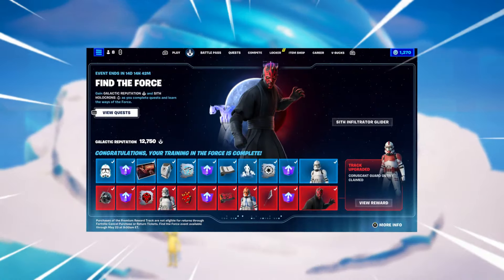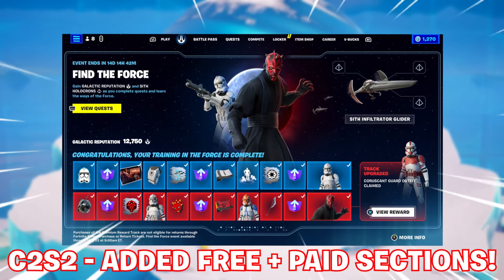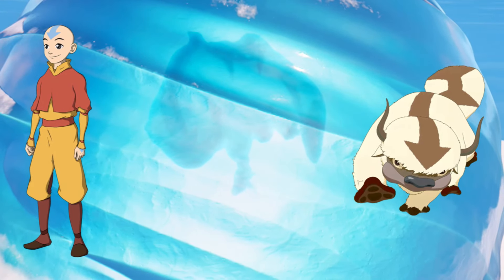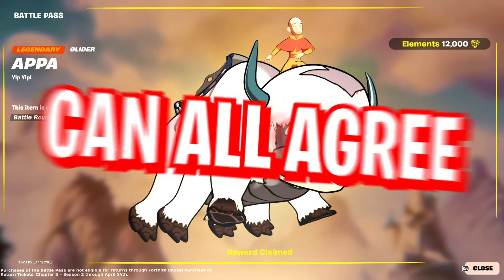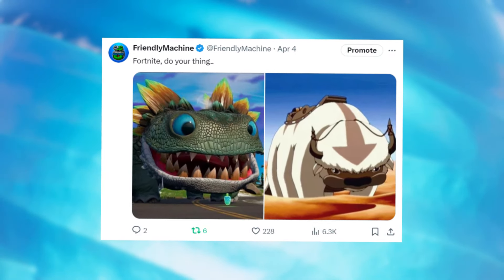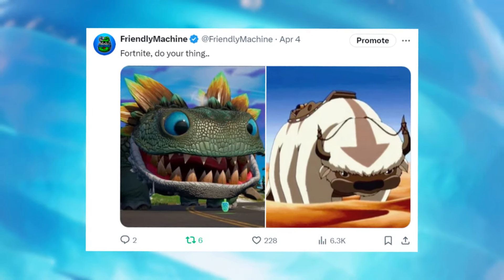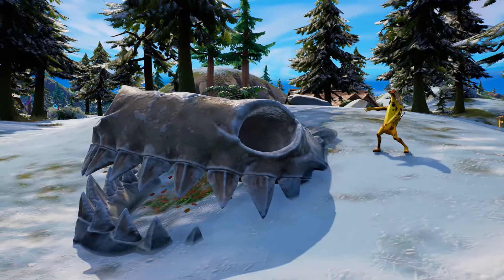A free reward we can see in every mini pass or event pass is none other than Appa from Avatar The Last Airbender, frozen inside an iceberg prison with Aang, who's breaking out on April 12th for the event start. Appa is going to be a glider, though based on size comparison with Aang as a Fortnite character, we'd love to see these as giant friendly wildlife on the island, just like the Plombos — rest in peace those big gentle guys.